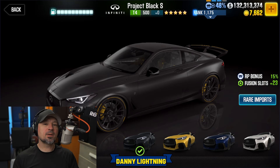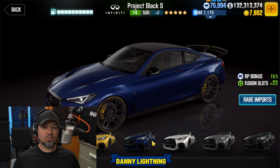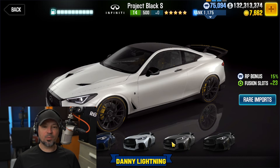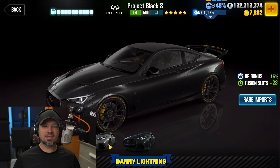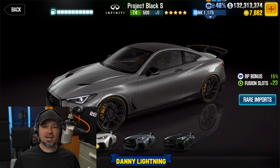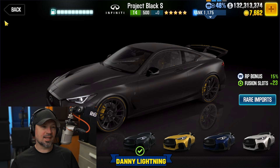The Prestige Cup car is going to be the Project Black by Infiniti, and that's going to come in a black color. It's also got a yellow, a blue, and a white. I like the yellow best out of all of these. So this one only comes in a couple of colors — I think the black is nice, the yellow's nice, and the white's okay, but I really like that yellow one.